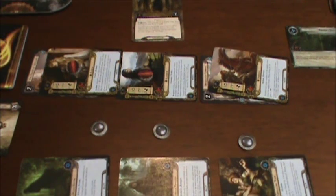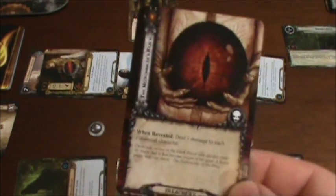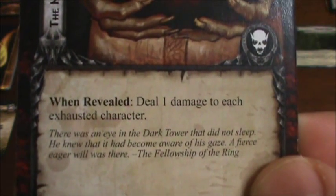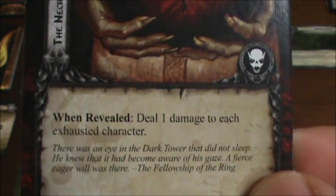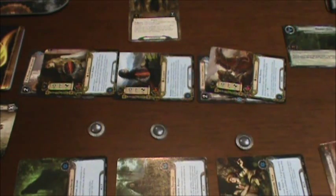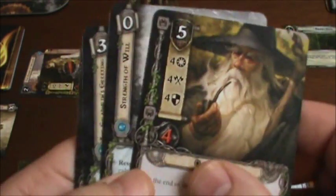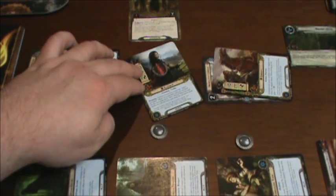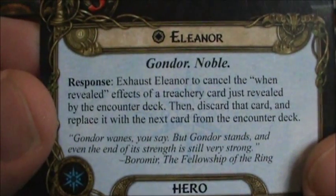Let's take a look and see what encounter card we're drawing. It is a treachery card. When revealed: deal one damage to each exhausted character. Oh, that's horrible. That means everybody on the board is going to take a point of damage. I don't know if I have anything that can cancel that or not. That's a shadow effect card. Eleanor had something, but she has to be in a ready position — it says you can exhaust her to cancel a when-revealed effect, but she's already exhausted.